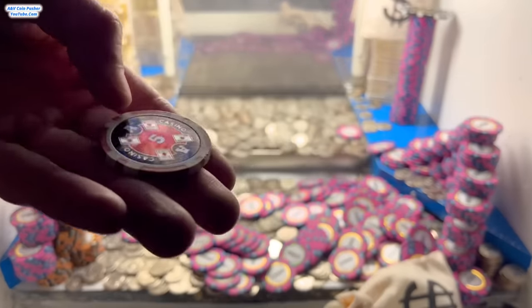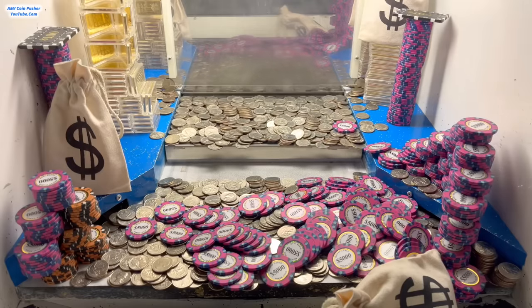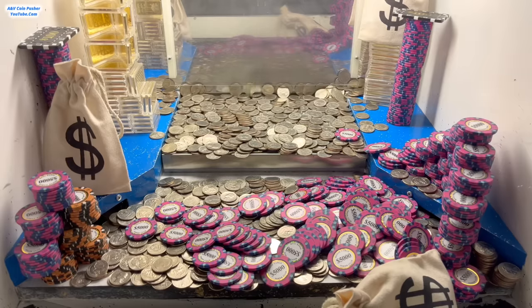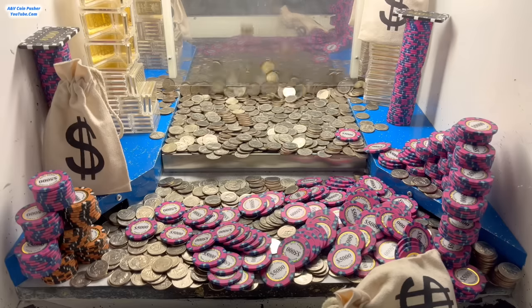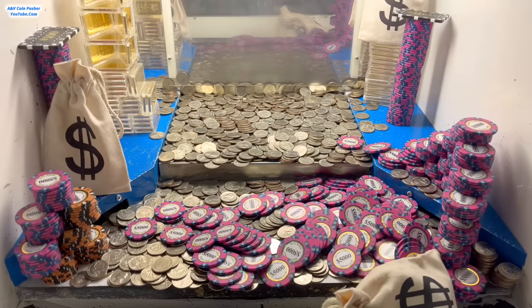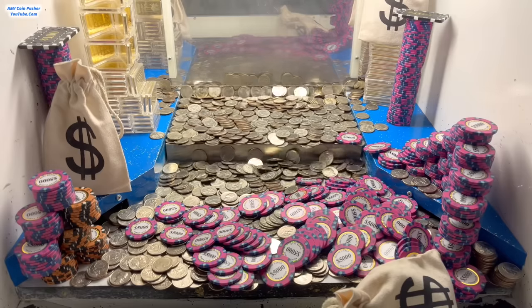This $5 chip right here — we'll get to turn that in, and they'll take everything that is on the blue shelves, like all the towers, the gold, the mystery bags, and they'll put it all into the play field. They put it all back on the pusher on the lower shelf. I don't get to pick which spot they move the towers to, but all I know is they'll put it somewhere in the play field after turning in that $5 chip.